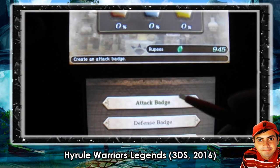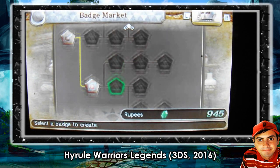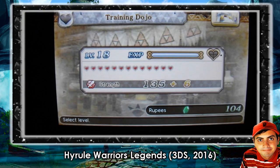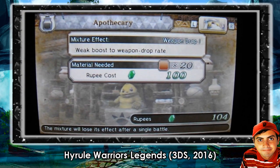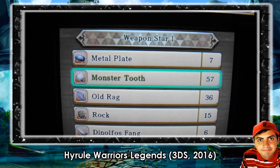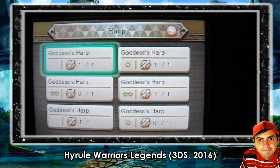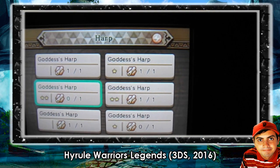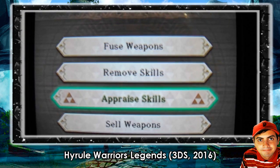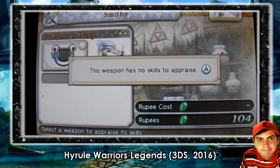In between missions, by pressing R, you can access the bazaar, which gives you the opportunity to pay rupees to gain new badges to power up your characters, and the training dojo to pay rupees to level up a few levels. The Apothecary allows you to take mysterious mixtures usable for one full battle. Then there's the Smithy, where you can fuse weapons to have additional special effects. You do have to pay some rupees to fuse weapons, and you can also remove and appraise skills as well as sell unneeded weapons.